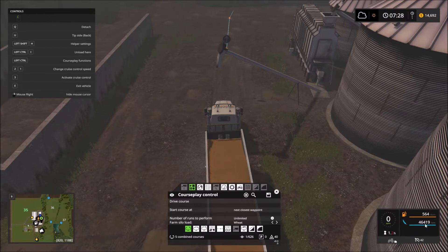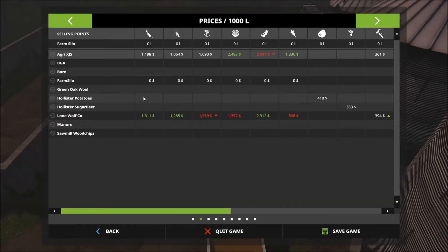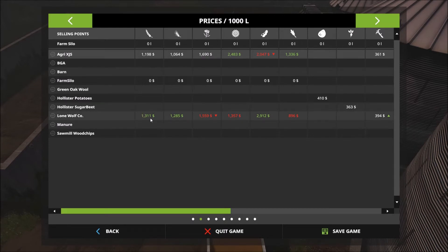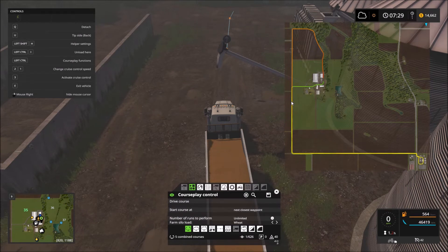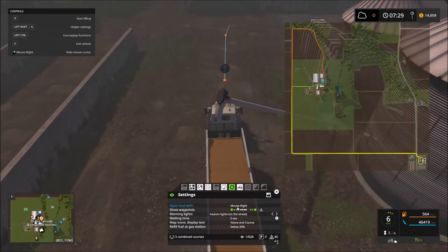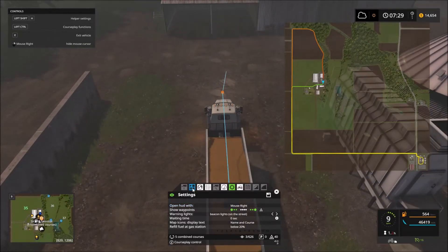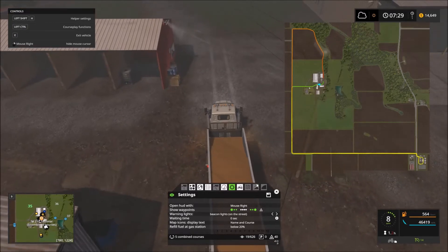It wasn't all that much trouble with field 45, but I've made some adjustments to the field. That one field 45 got us nearly 100% done as far as filling our trailer. The prices have changed quite a bit — we were at somewhere in the $900 to $930 region, and now we are at the $1,300 region, so I really like this. This guy has 46,419 liters and we're going to be making quite a bit of money off that. Anything $1,300 or more I consider to be a really good price on the grain.